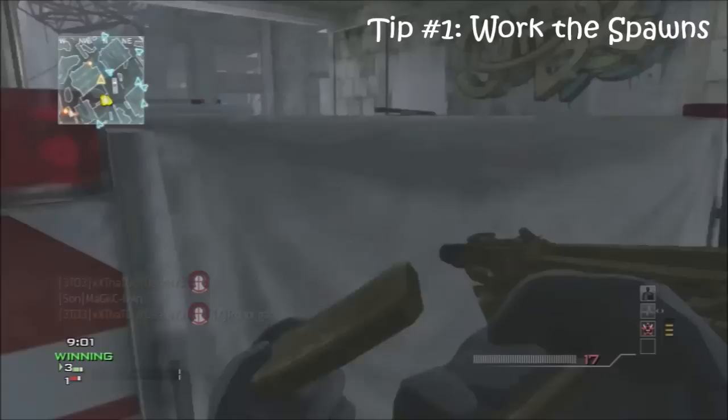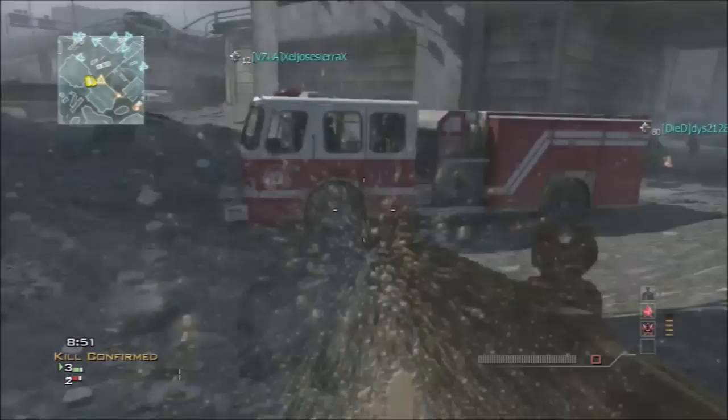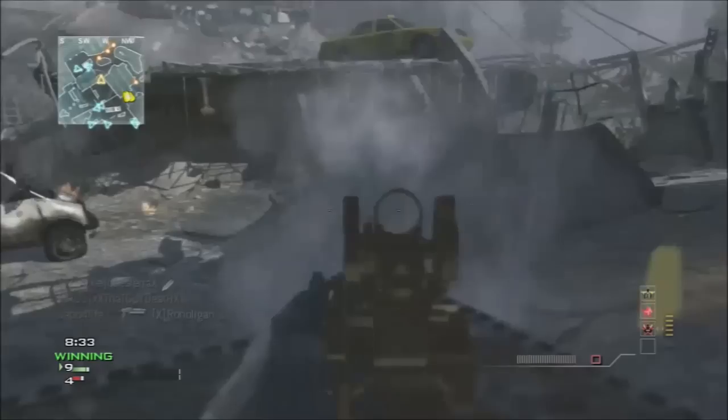They're spawning on two sides of me — one side is the bus side and the other side is a building. I just know where they're spawning; you can tell by the radar where they're spawning. I'm kind of patrolling one area. I apologize if the commentary is bad — I needed to do this in one take. As you can see, someone's ADSing right there. I saw they were spawning back there — that's a spawn, in case you didn't know.